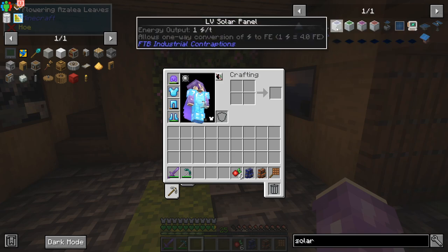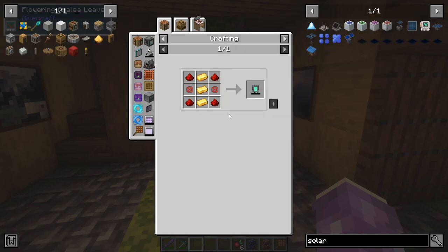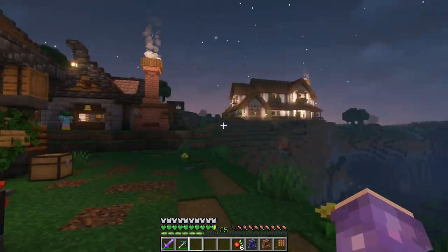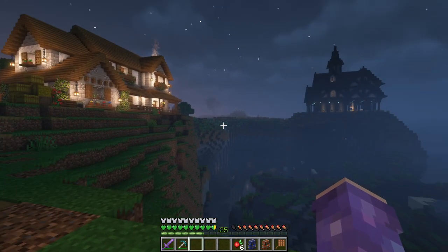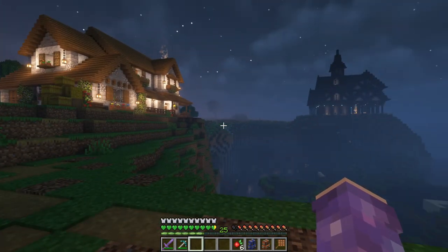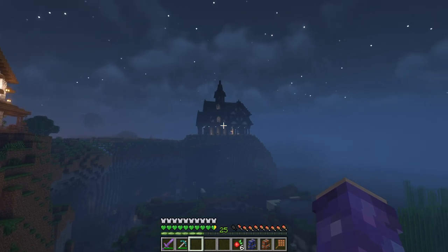I'm thinking I can get away with just using solar panels — something that doesn't require much maintenance. We could go Mekanism, but that requires machines and I don't know where I'd put them right now. We don't really have a building for it — maybe that could be what we build today. I'll just set up something temporary, classic modded Minecraft style with machines sitting outside, until we figure out where to put stuff.